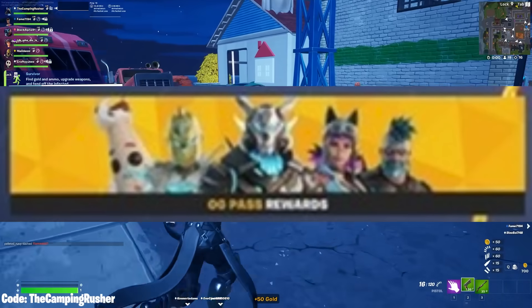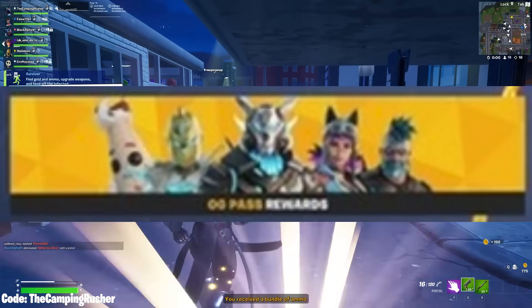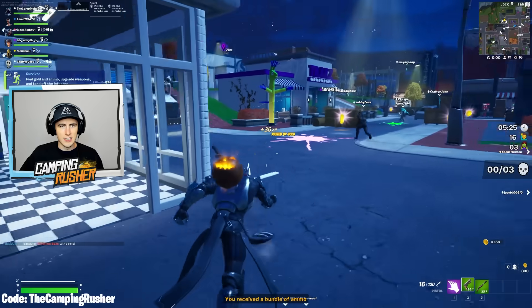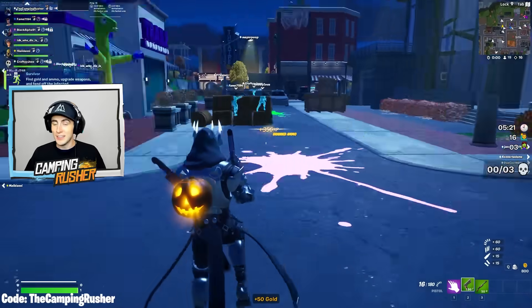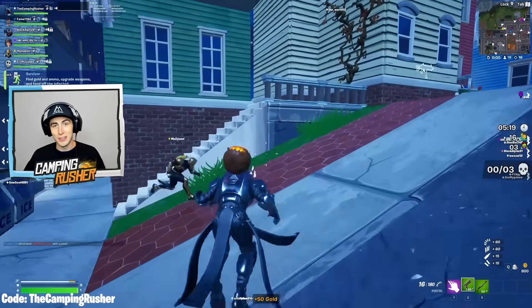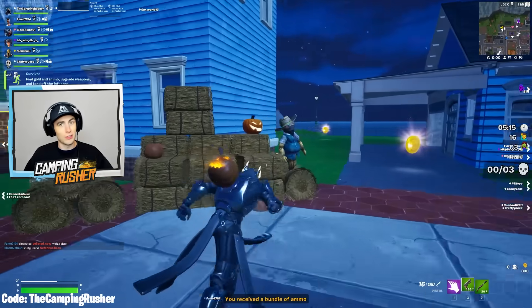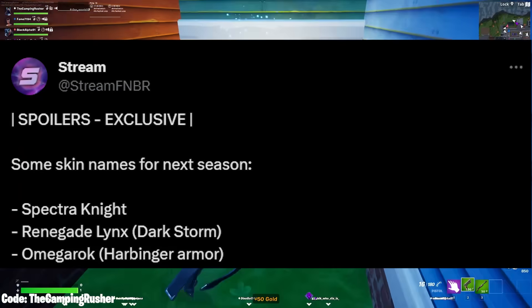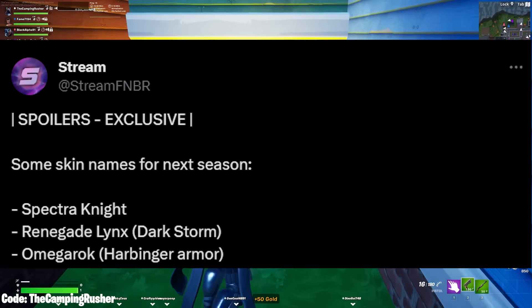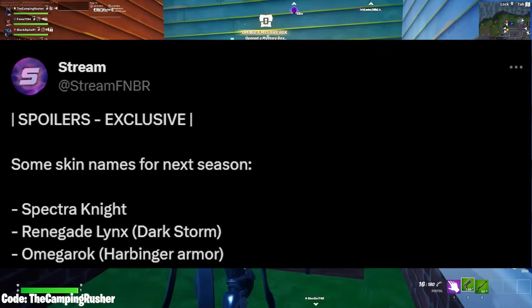The Battle Pass — here's a better look at next season's Battle Pass skins. Low quality, but it gets better. Some of the names we have: Spectra Knight was the combination — we actually thought it was a male Black Knight combined with the Ice King, but it's actually a girl. Spectra Knight is the name. We'll show you photos in a second. Renegade Lynx, Dark Storm is a style, Omega Rock, and Harbinger Armor is another style.